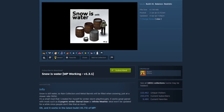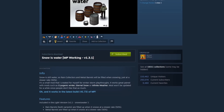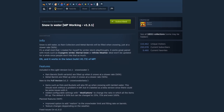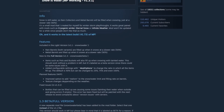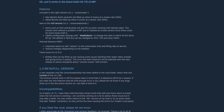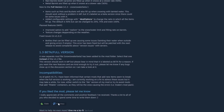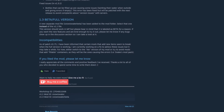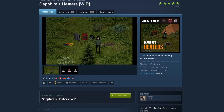If I had to choose a couple of mods I'd consider essential, I'd start with the Snow is Water mod. Essentially, whenever it does snow, your rain collectors will fill up at half speed as if it were raining, instead of being left empty like they would in the vanilla game. With the Cryogenic Winter mod it won't actually rain — it will only snow — so this makes rain collectors viable under the conditions presented by the modpack.